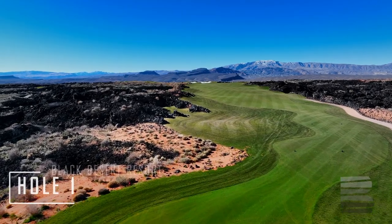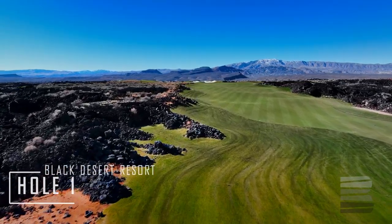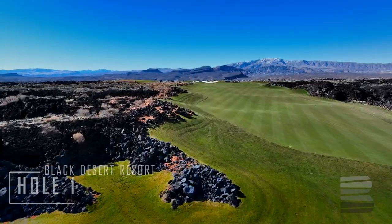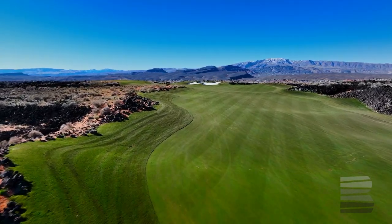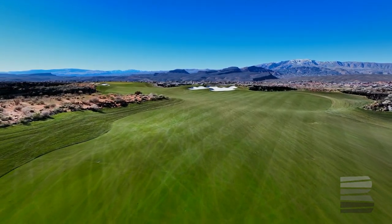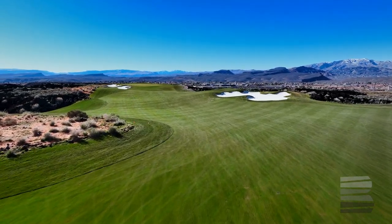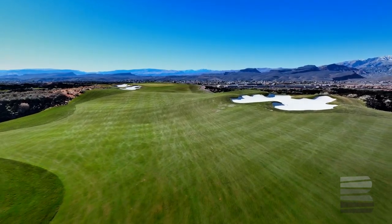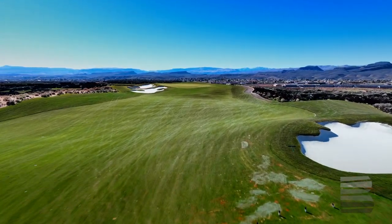The first hole is a slightly uphill par 4, about 460 yards. There's a big bunker on the right that turns the hole from right to left. That type of tee shot requirement means that in the landing area, you find yourself at a short iron distance of about 150 yards or less, depending on how long your drive was, to a green with two bunkers located on the left.